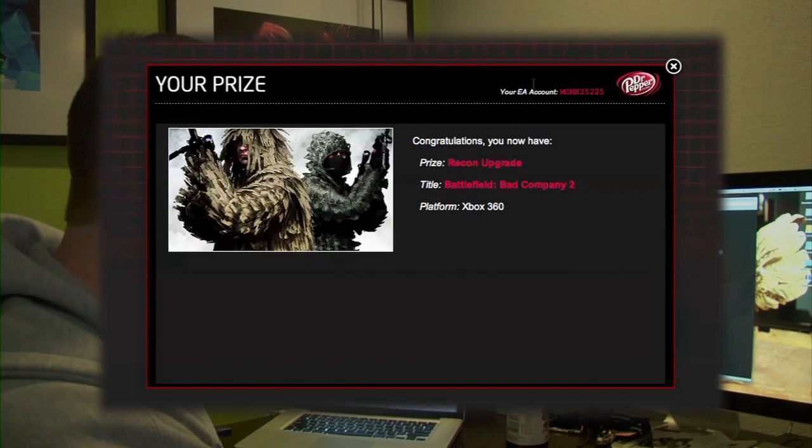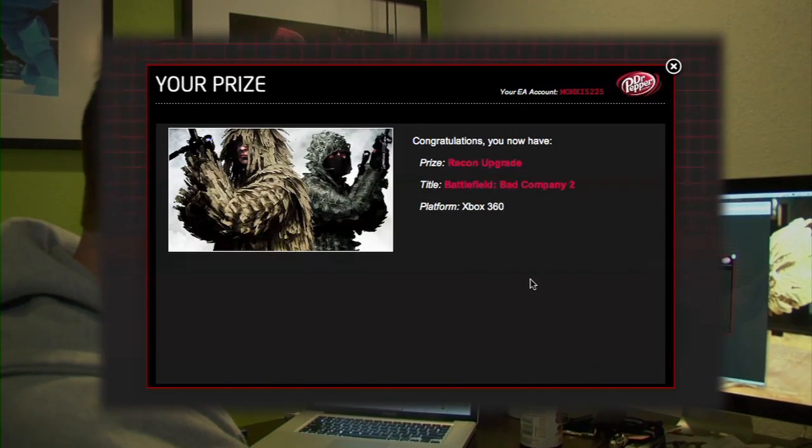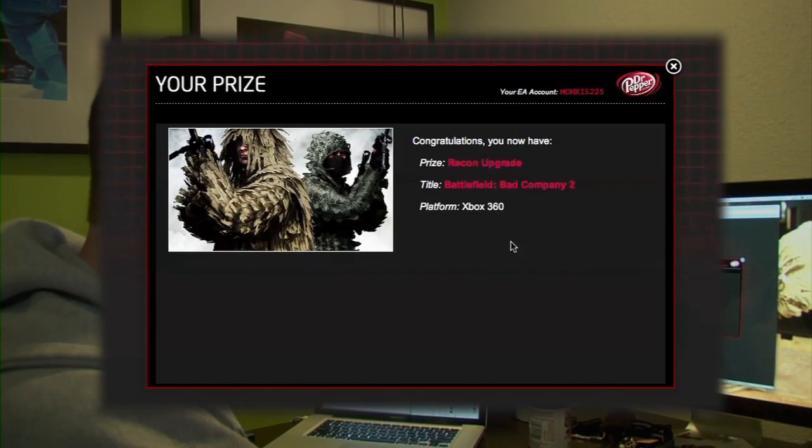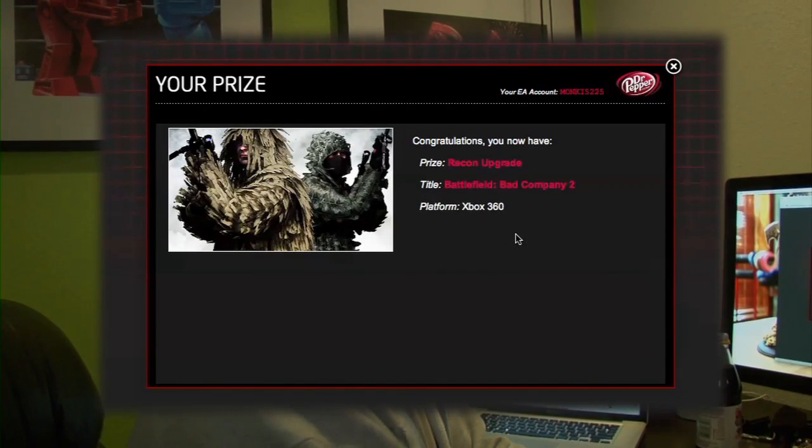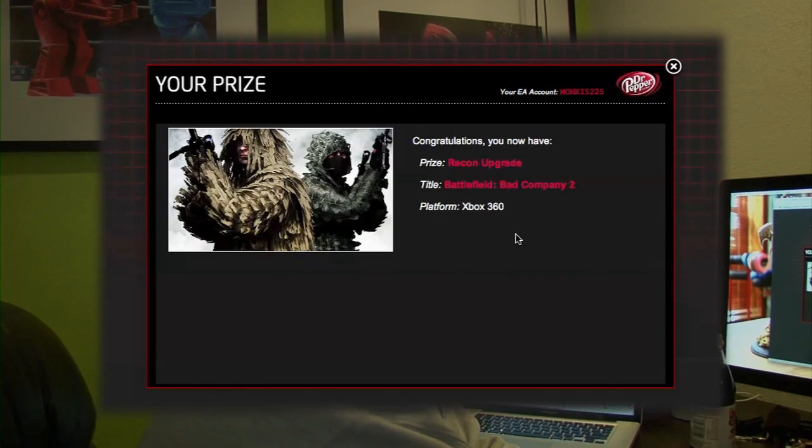And if we're all logged into our EA account up there — congratulations, you now have a prize. Recon Upgrade. Title: Battlefield Bad Company 2. Platform: Xbox 360. That was easy, wasn't it? So there we go, it's all done. Now we just got to pop over. Now we have the ability to get the achievement, so now we've got to turn on our Xbox and go from there.